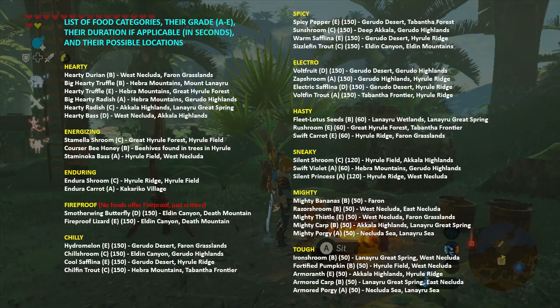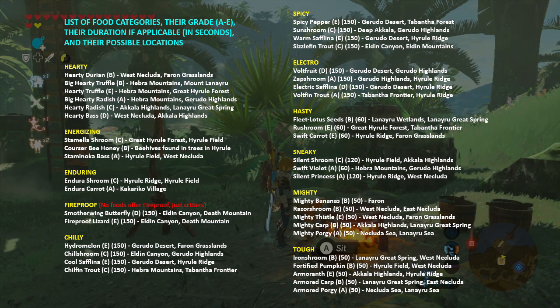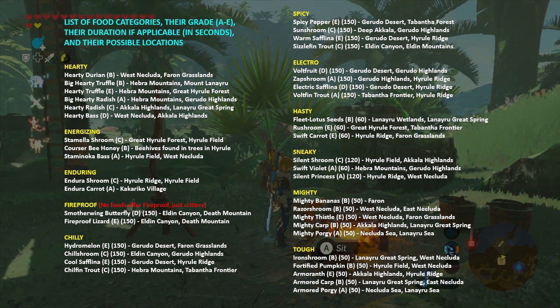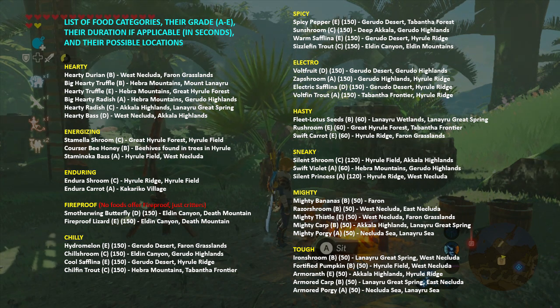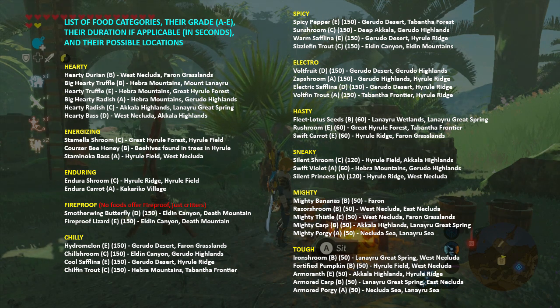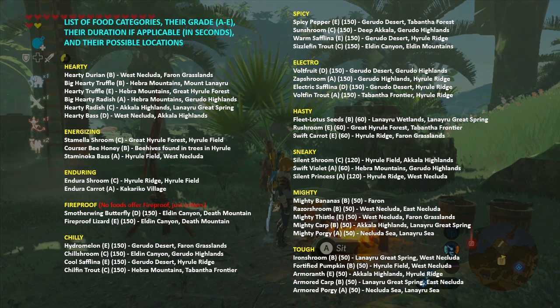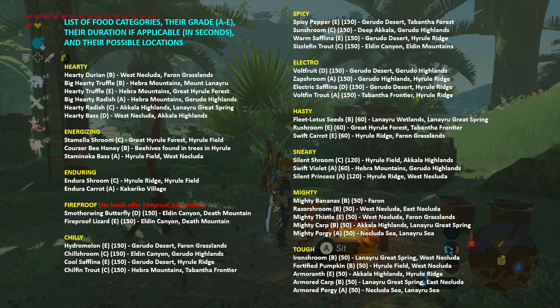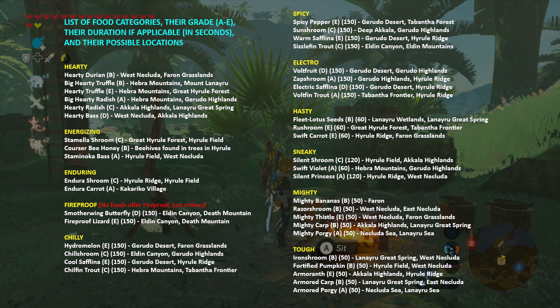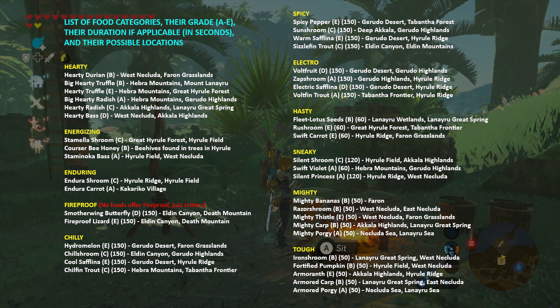There are 11 possible status effect categories foods will fall under once cooked. The first is hearty: any hearty food will fully restore all of Link's lost hearts when cooked and also give additional hearts displayed in yellow. The second is energizing, which restores Link's lost stamina. The third is enduring, which restores Link's lost stamina and gives him additional stamina until used. The fourth is fireproof, preventing Link from catching fire. The fifth is chilly, granting resistance to heat. The sixth is spicy, granting resistance to cold. The seventh is electro, granting resistance to shock. The eighth is hasty, granting increased movement speed while running, swimming, or climbing.